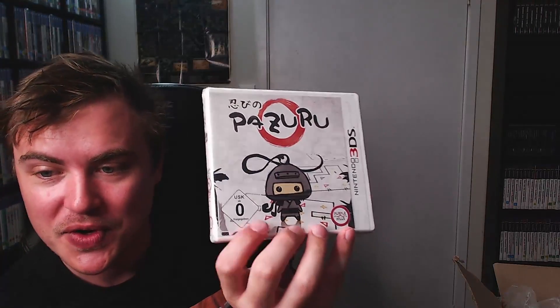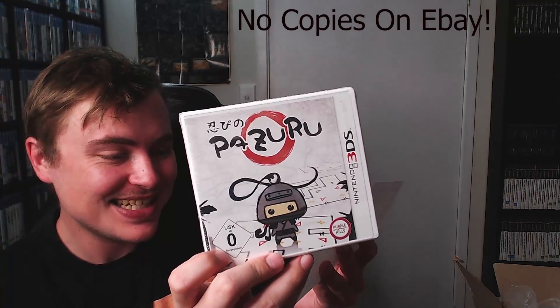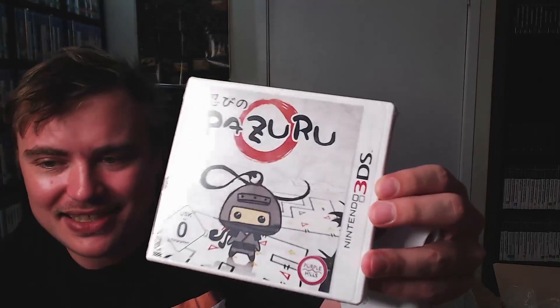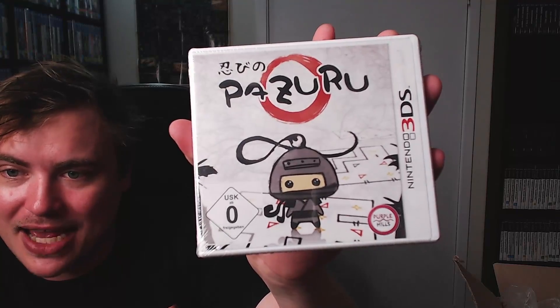All right, they're all wrapped up really well. This next one is 3DS — and it's sealed! This is called Pazuru, a German PAL exclusive, factory sealed just done by the publisher. Wow, this is cool. It looks like an obscure puzzle game — I've never seen this before in my entire life. It's in German, a German exclusive, so that's pretty cool.